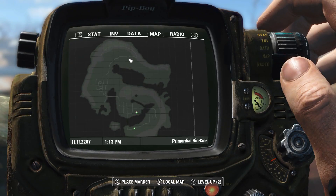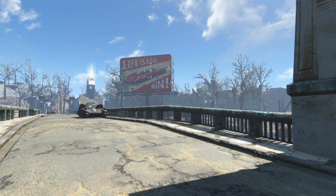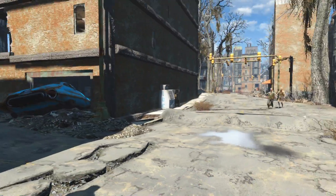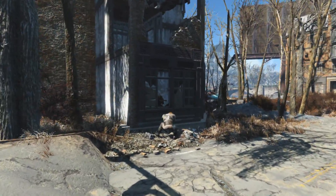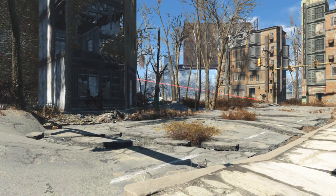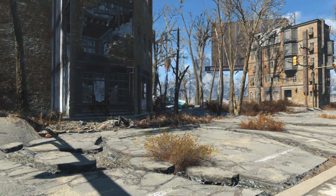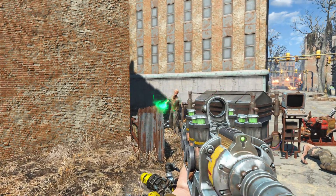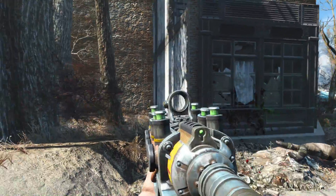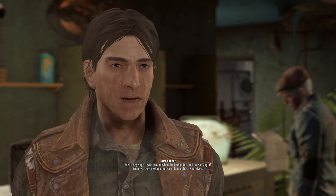This place is infested with rad-roaches and mole rats, so you shoot your way through them and make your way up to the overseer's office. From the terminal you learn the vault was falling apart and radiation was seeping in, so some people dug their way out to the vault's primordial bio cube. You step into the bio cube — a whole new area you can explore — and make your way across the bridge downtown where seemingly everything wants to kill you. This mod has you use your brain somewhat, looking around for clues and keys instead of just following a giant quest marker. Which is a nice change of pace.